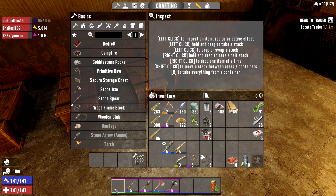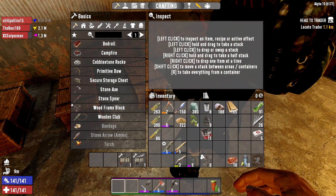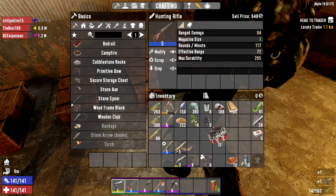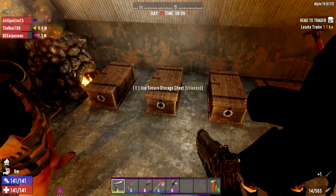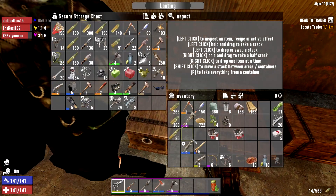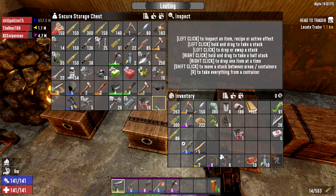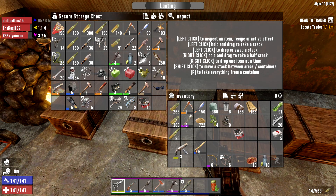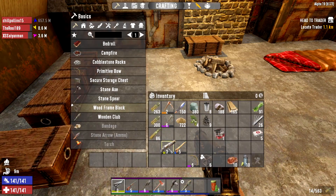Gunpowder's not really worth buying in all honesty. We can make tons of gunpowder pretty easily. The problem is we need bullet casings — we need to start making those. It depends on what you want to make. If we want bullet casings, we need to start melting down brass and making casings with it. But if you want to make guns, we need to start making forged iron and forged steel.